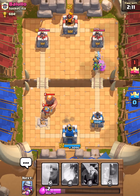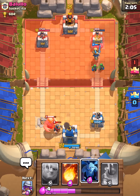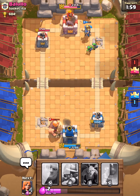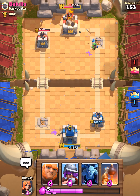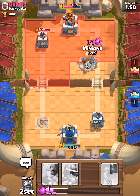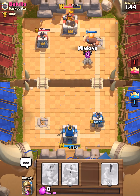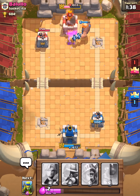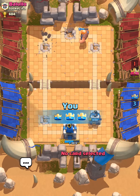Let's send out the Prince — oh, this is going bad for the first time. I should fireball that — come on, nearly. We're already ahead of them on towers so nothing to worry about. Sending Minions — I want this to be a streak. Yes! Oh my god, we won again!